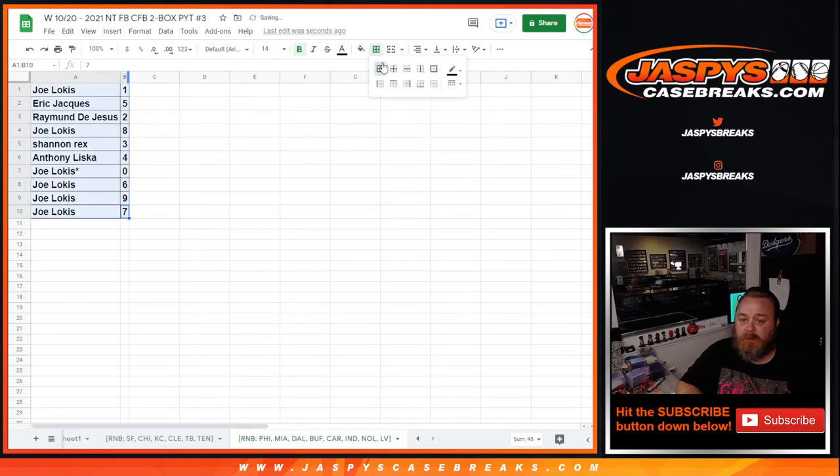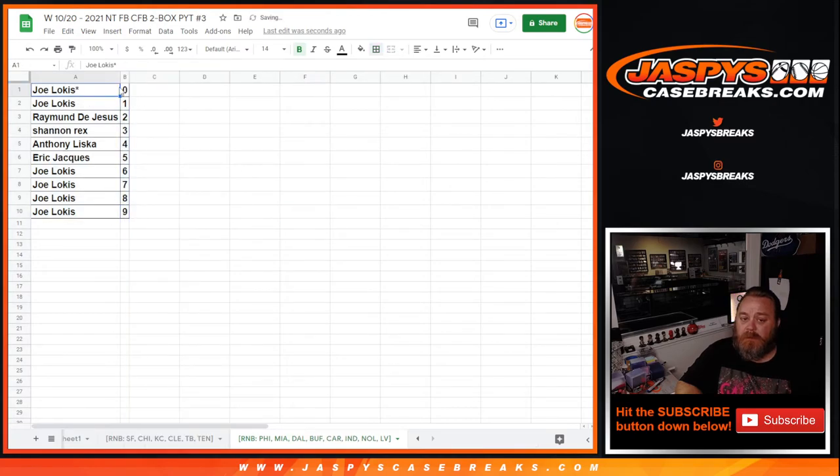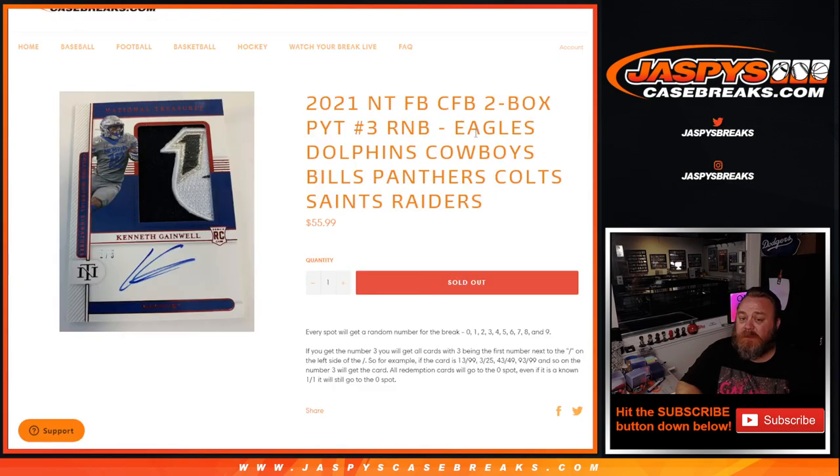There you go — let's sort this by number. So Joe with the zero spot gets any and all redemptions for these eight teams, even known one of one redemptions. But since he also has the one spot, he doesn't need to worry because he'll get any live and in-person one of ones as well. That is the random number block randomizer for the Eagles, Dolphins, Cowboys, Bills, Panthers, Colts, Saints, and Raiders for 2021 National Treasures Football Collegiate Football. Two box pick a team number three break coming up next. I'm Sean, JaspiesCaseBreaks.com. Thanks for hanging out — see you next time.